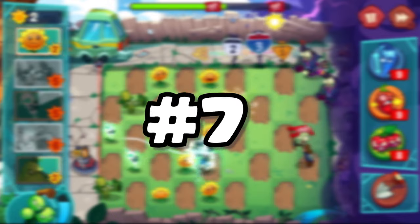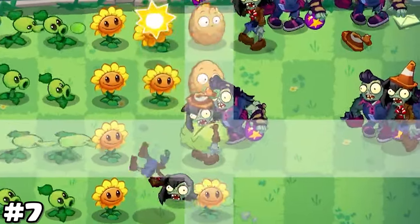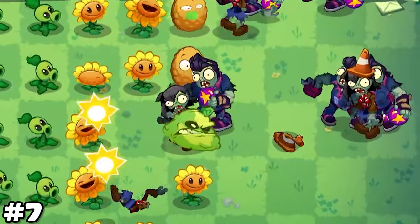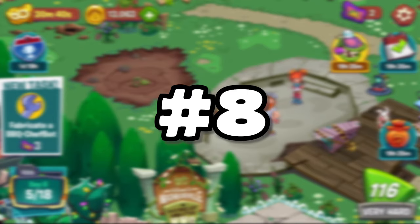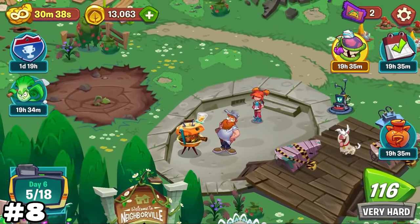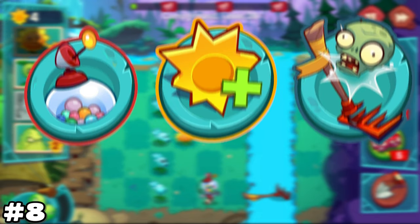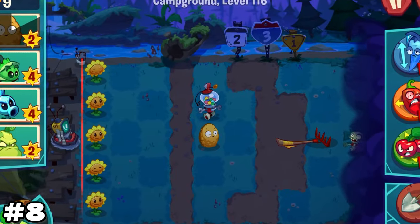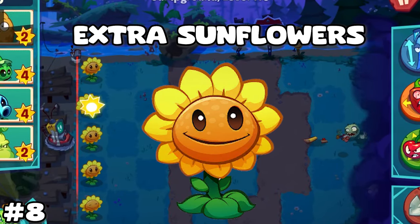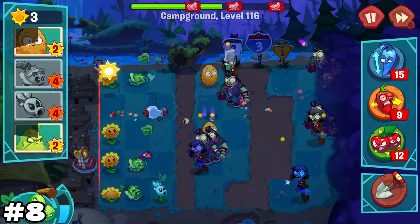Number 7. Bowling zombie will take out your plants pretty fast if you don't deal with him. Try to squash the bowling zombie or block the bowling zombie with a walnut as fast as you can. Number 8. When a level says very hard, try bringing some of those pre-game power-ups like the gumball machine, sunboost, and rake. They can come in very handy, making the level a lot easier to clear. Just the rake defeating the first zombie gives you enough time to get a few extra sunflowers down, making a huge difference throughout the level.